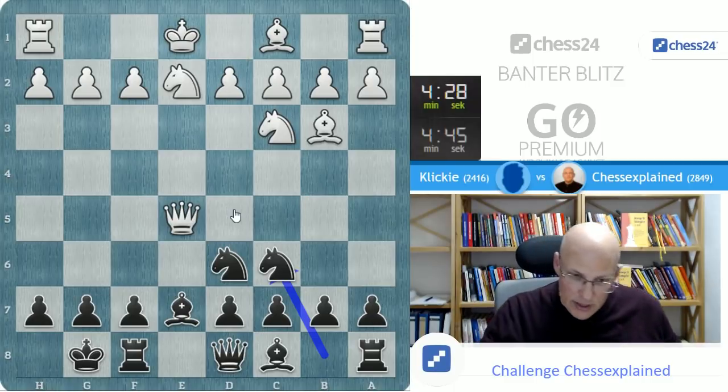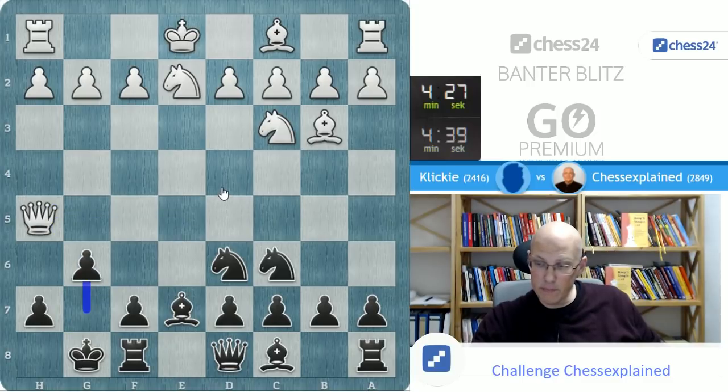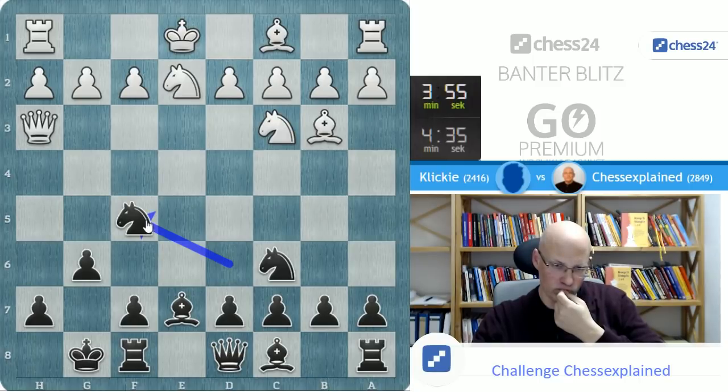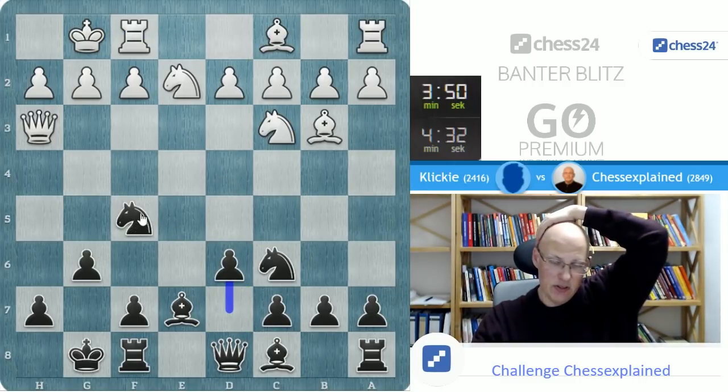Clicky played the Vienna opening — or you can also call it the Bishop's game, it's very similar. Those two move orders can lead to absolutely the same position. What I'm trying to do is to play knight f5 and knight to d4. D5 would be nice to play. It's very solid for white still.